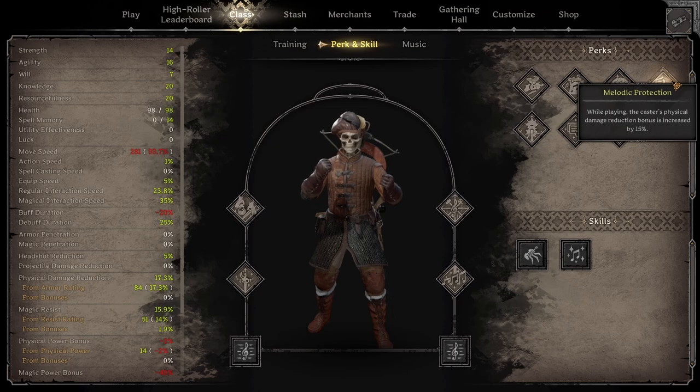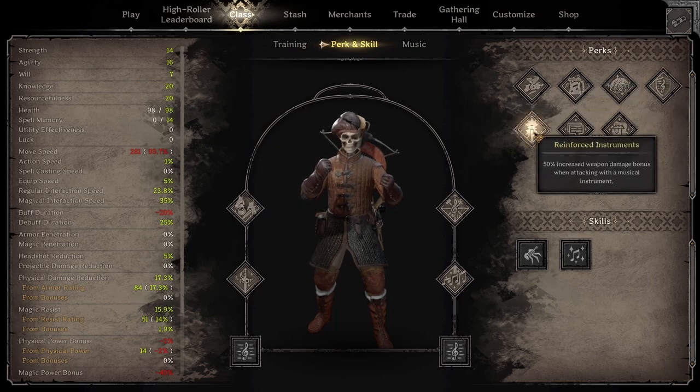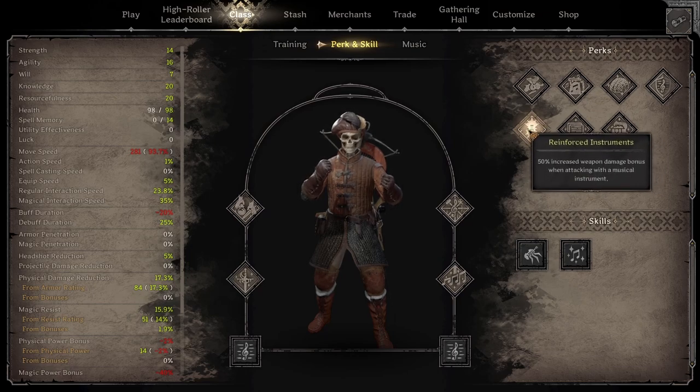Reinforced instruments gives 50% increased weapon damage when attacking with a musical instrument. You turn your drums into missiles — the speed of a drum throw is so fast, and getting an extra 50% more damage plus some self buffs means you can actually nuke people with drums. It's probably not optimal, but it's really, really fun. Obviously you can just go loot smashing — if you want to focus on having a really good instrument and attacking with it, you can do that.